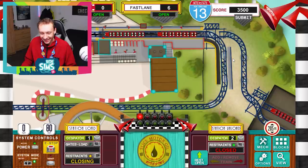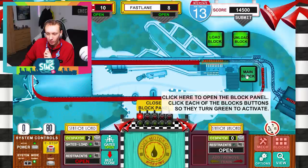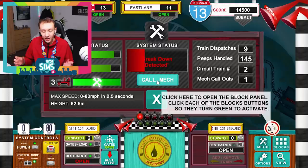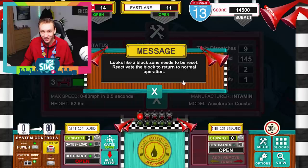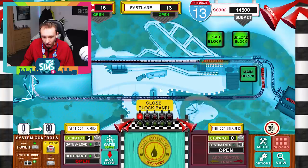Right, we have got a breakdown — and that is something that can actually happen in this game, that's how accurate it is. Some of our block brakes have gone off and we need to call an engineer. I'm going to go into the mech section and call our mechanic. These roller coasters do break down in real life — it does happen — and the team at RideSims have replicated that here. Everything seems to be all good and we just need to reset the block sections.